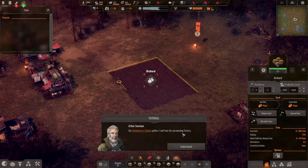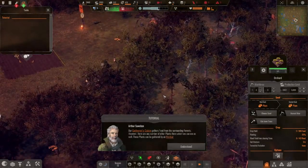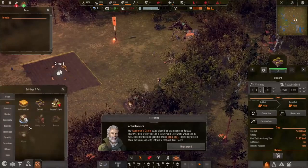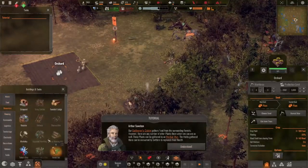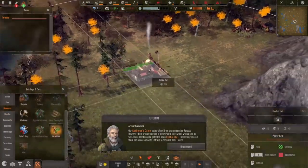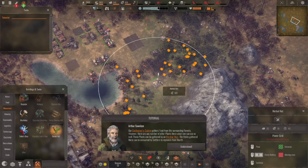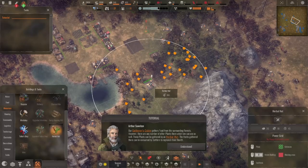We've got lots of settlers again. The cabin gathers food from the surrounding forests, however there are any number of other plants we can use as well — these can be gathered by an herbal hut. The herbs gathered there can be consumed by settlers to replenish their health. Right here, herbal hut. I'm scared — can I put this out here? Is it safe? Let's put it here.